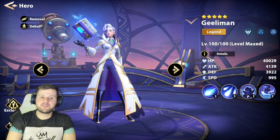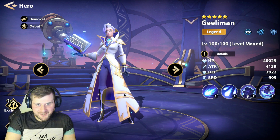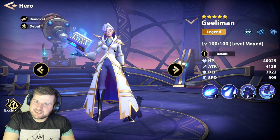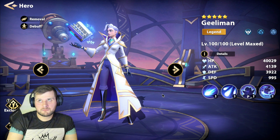But Geelyman hopefully is another story, so let's have a little look into her. She is a support hero. She looks dope — like honestly, this hero looks friggin wicked. She's definitely like a wizard chick, but a futuristic kind of wizard chick. She just looks smart. I mean all wizards are smart, they have to be — arcane arts, right?